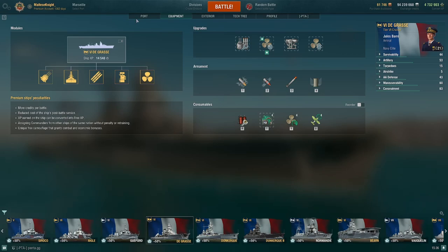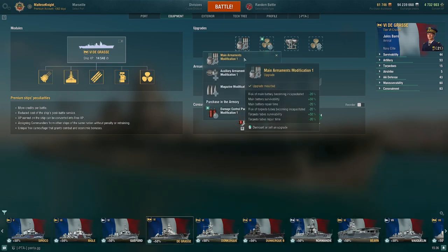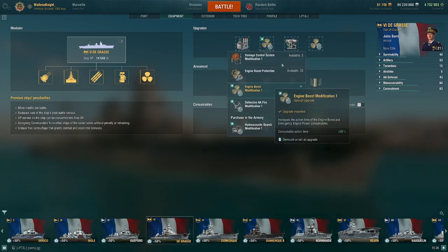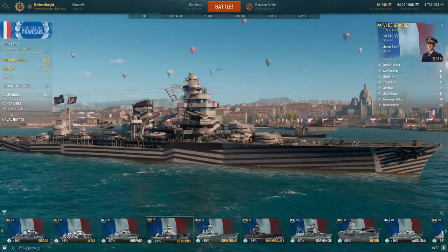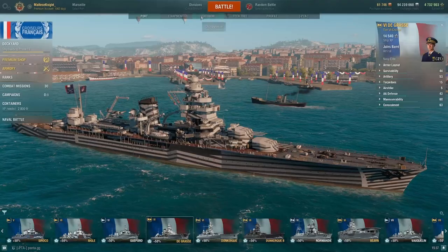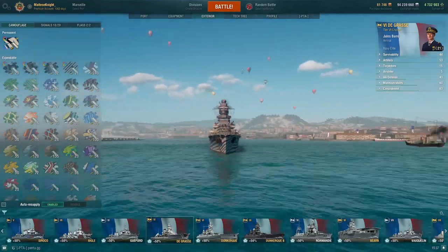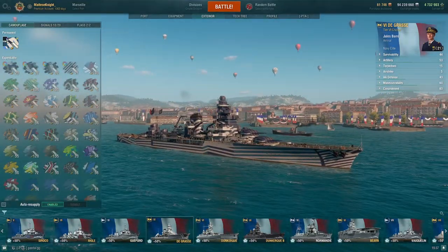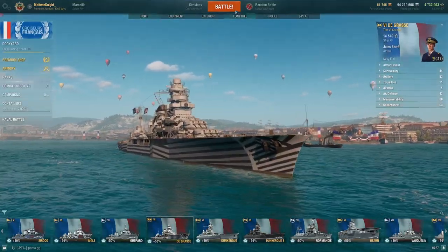If you want to play San Luis, I think Top Grade Gunner is pretty good. In terms of my modules and upgrades, I'm running Main Armaments Mod 1, Engine Boost Mod 1, Aiming System Mod 1, and Prop Mod 1. I am running Hydro as well. This is what the ship looks like — the Degrasse — very nice ship. And the alternate camouflage compared to the standard normal camo. I do prefer the normal camo myself.